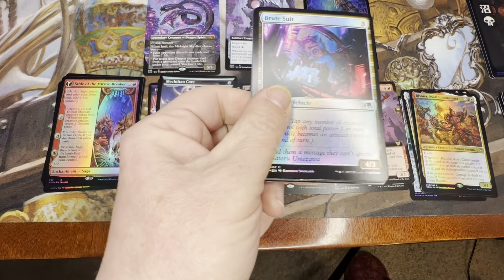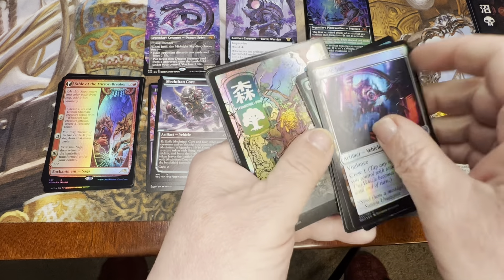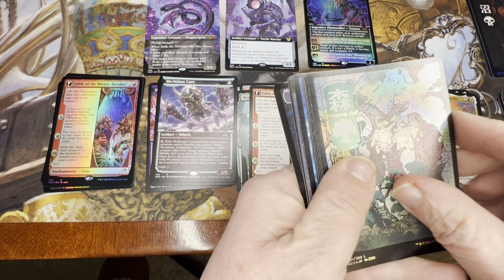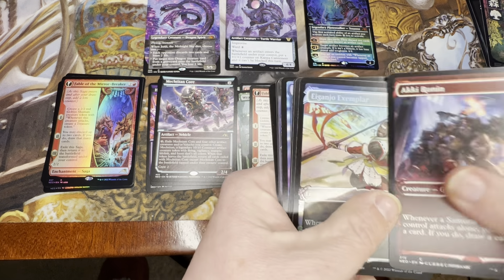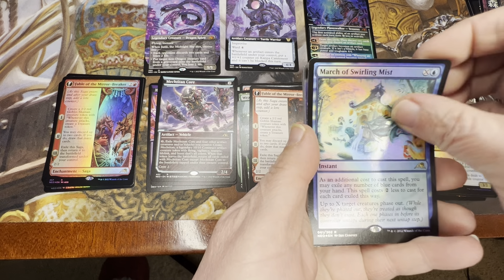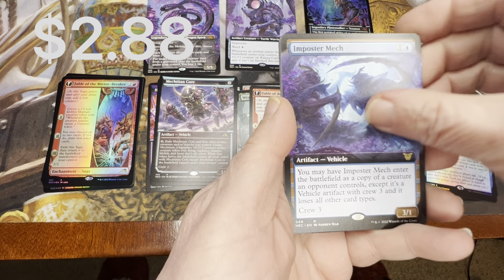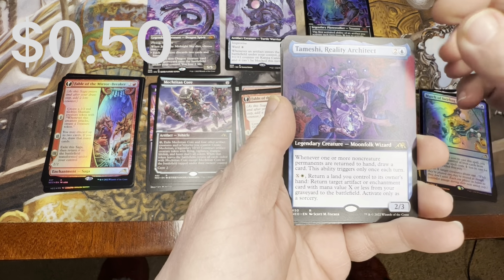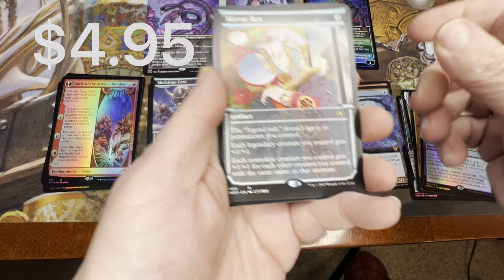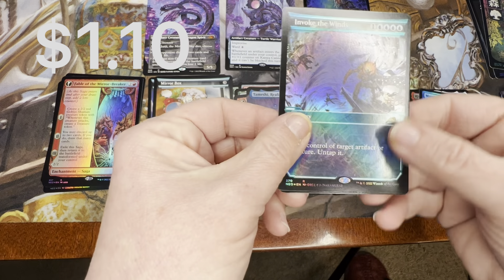I like playing with these cards and drafting with them. The deck I have for my pre-release is absolutely broken — it's the green and red one, and it's so strong and so powerful that I almost feel like I don't want to beat anybody up too badly with it. March of Swirling Mist, and Impostor Mech is our commander card. Tameshi, reality architect. And then Invoke the Winds.